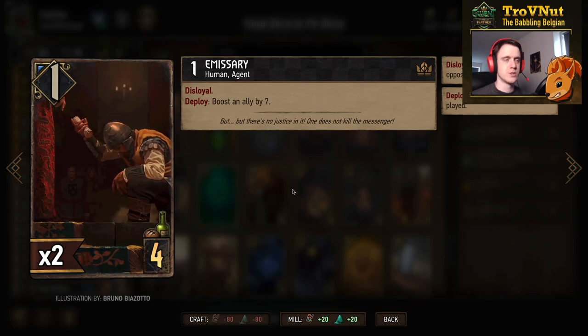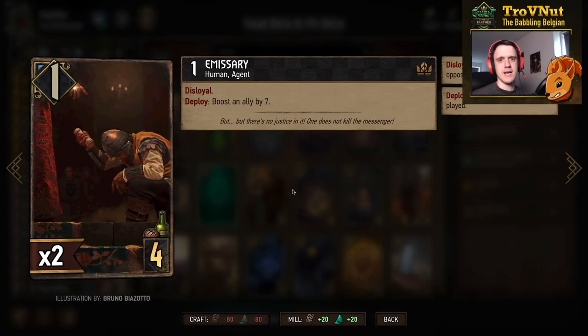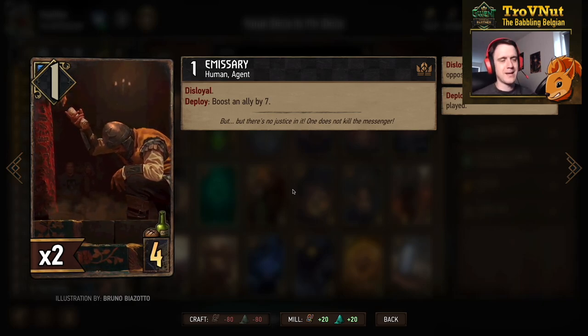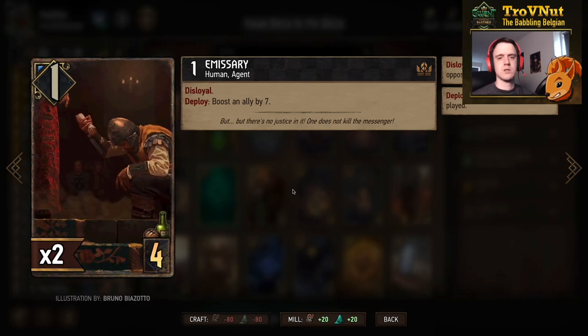The Emissary is similarly a disloyal unit, but on deploy you boost an allied unit by seven, meaning you get six points out of this card. It also gives you an option when you play Braatens, which we'll talk about in a minute.